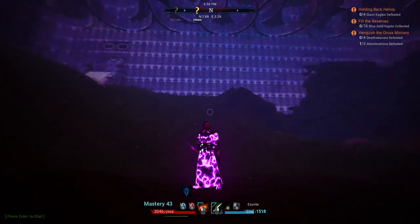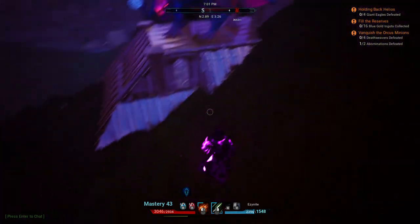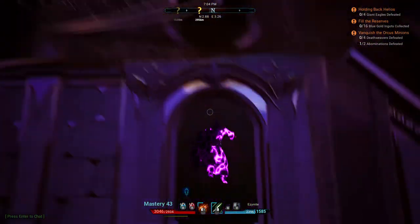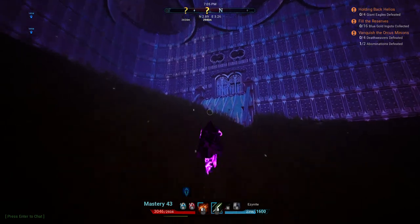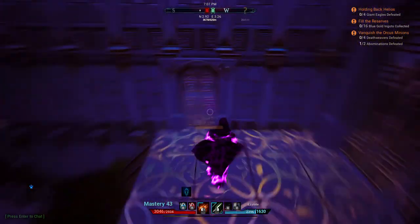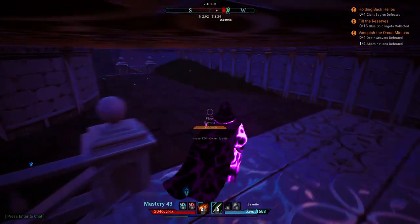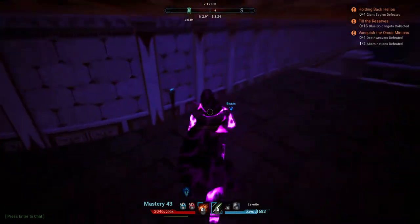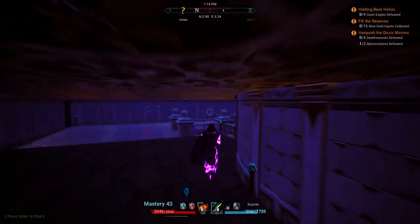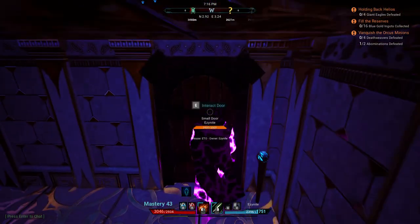That technique allows you to get a ceiling like this over a large area, letting you cover any shape and size. All of this is powered by the main house — no generators back here. The food drops are getting powered from the main house because we bring the power in through the back, with power nodes going inside underground.